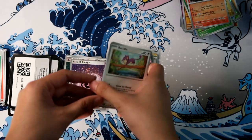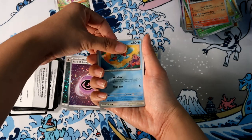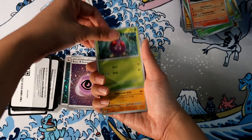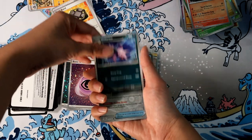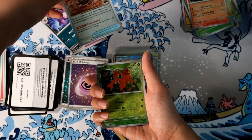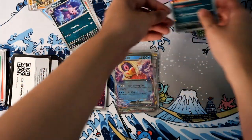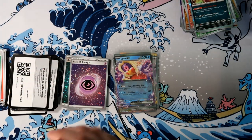And we have... just a regular energy, a reverse, a regular holo, and a regular holo. Alright, last pack magic — this will be the last 151 pack you'll be seeing me open on screen. Nidorino, Dome Fossil, Paras, Nidorina... We didn't get the pack magic. It didn't happen. Unfortunate.